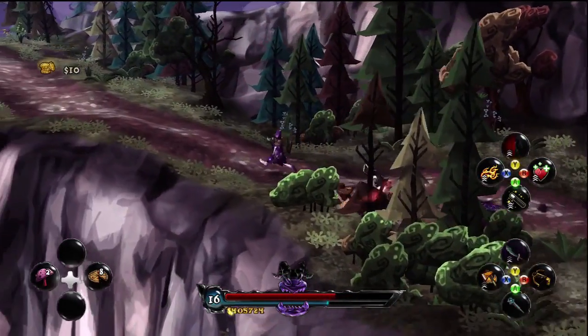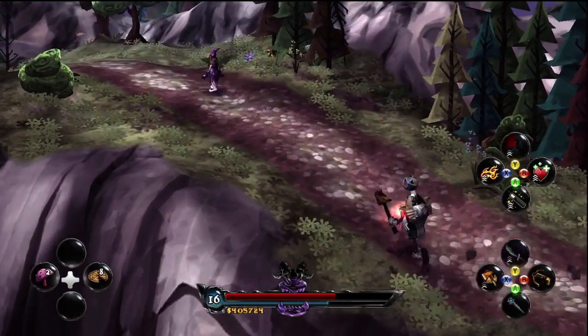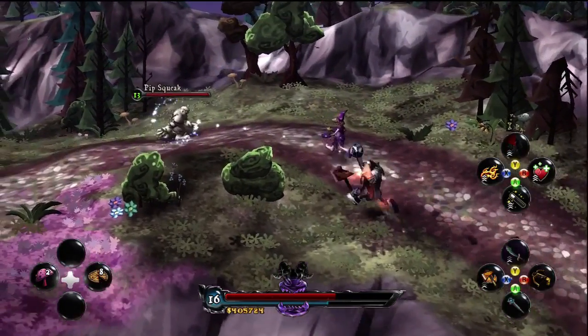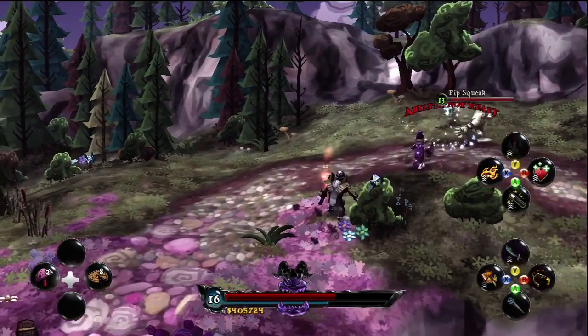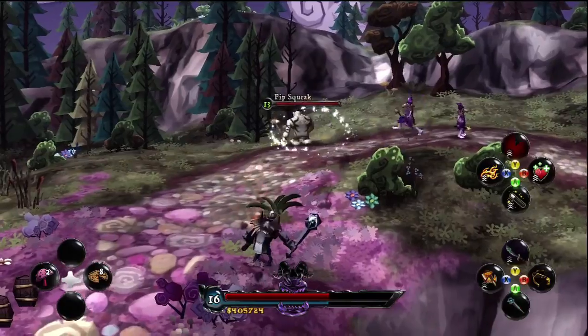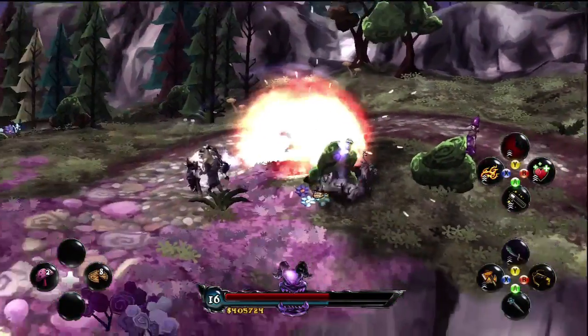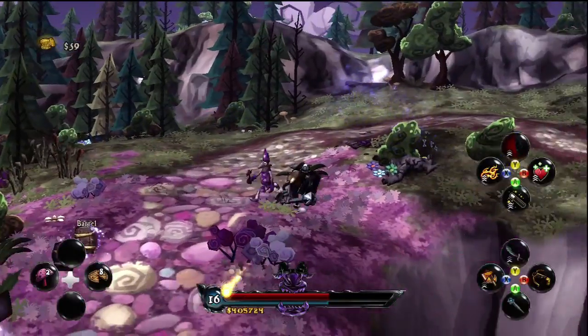So we just missed that guy, we're going to try it again. Here we go — put down mini Sparkles. And my best advice is run, because when this guy explodes, he's extremely dangerous. Deathsbank almost gets hit there, but we take that pip out — fantastic.